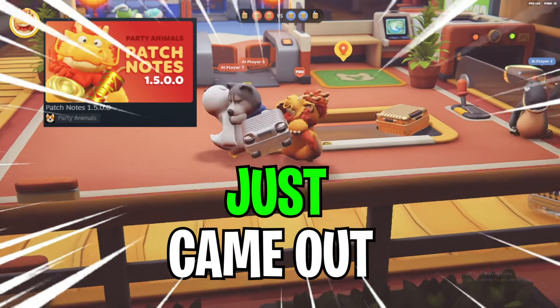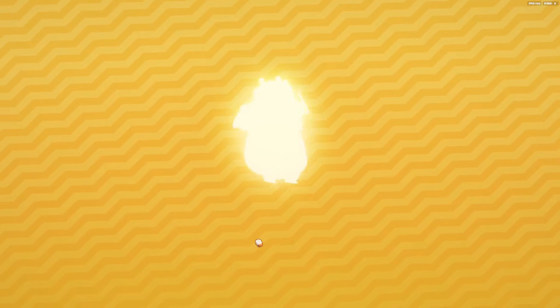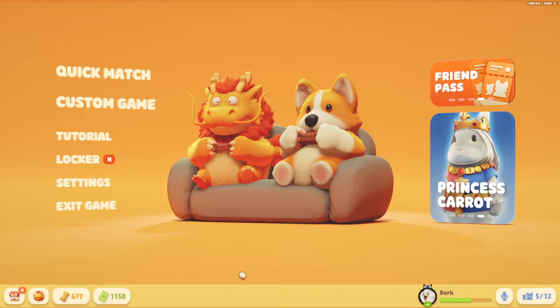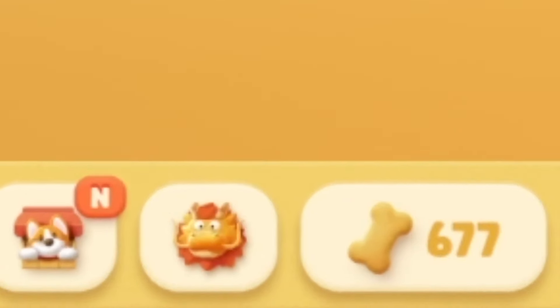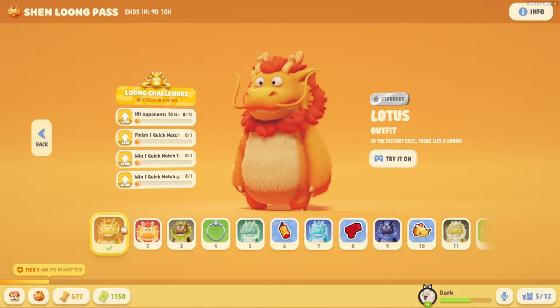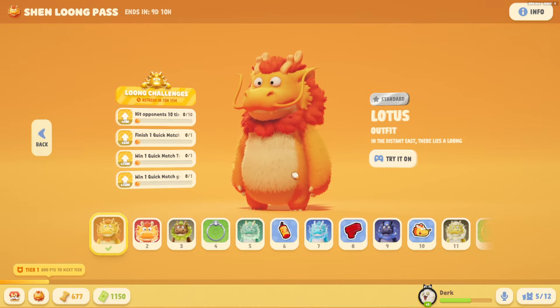The Year of the Dragon update just came out in Party Animals. I'm going to show you everything they added. Right as you log into the game, they'll give you Lotus the Dragon for free. You can see them in the main menu now, sitting right on the couch next to Nemo. If you look on the bottom left of your screen, you'll see a little icon of the dragon — that's where you can access the Year of the Dragon Battle Pass. It'll go through all the tiers. The first one is the Lotus Dragon, which you get for logging in.